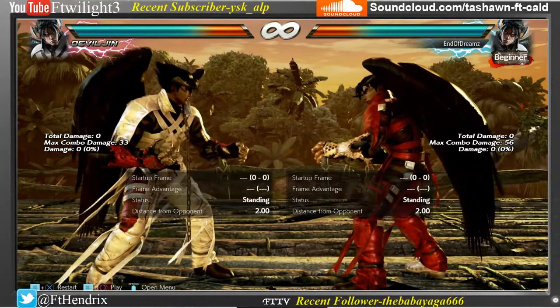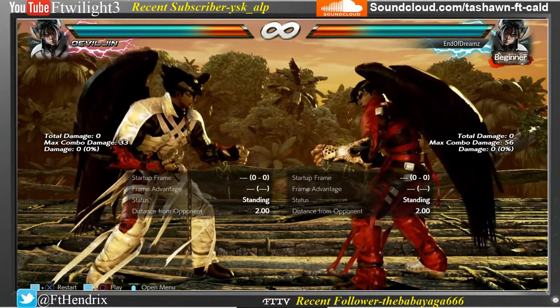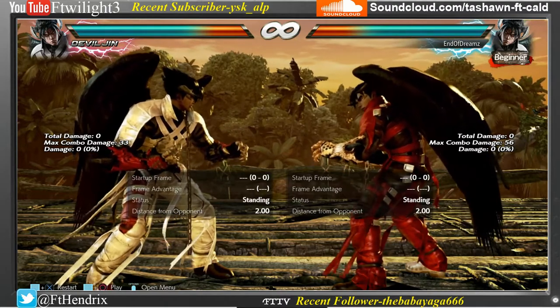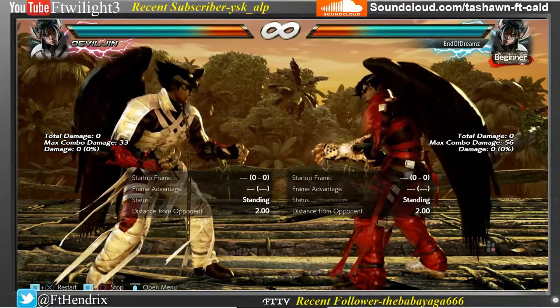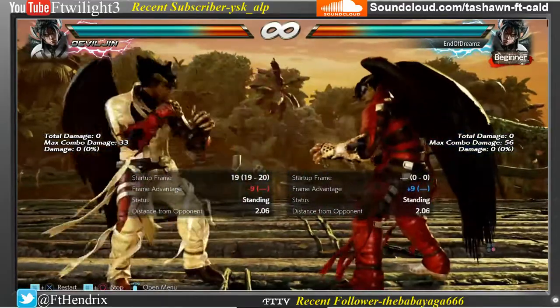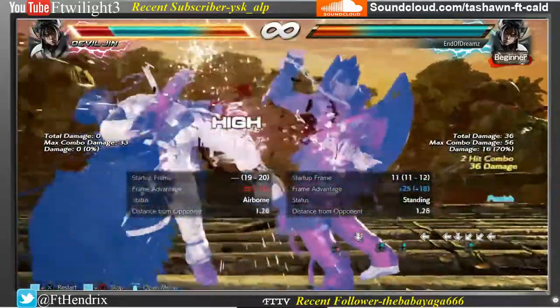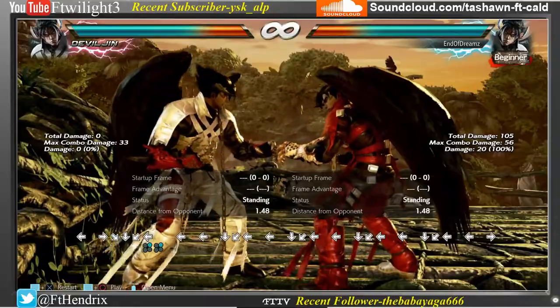Let's take a look at Devil Jin's new move: back forward 2,3. It's a mid-high string. It doesn't jail on block, so you can duck it and punish it, but on hit it guarantees both hits. It's mid-high, minus nine on block, but it can be ducked and punished so you have to be careful with it. It's a pretty good move at the wall — you get a wall splat.